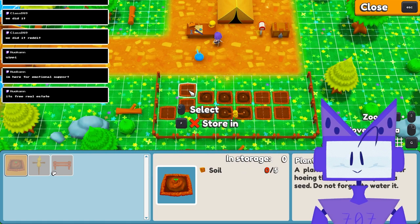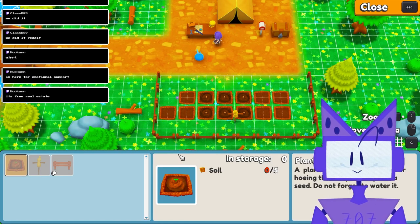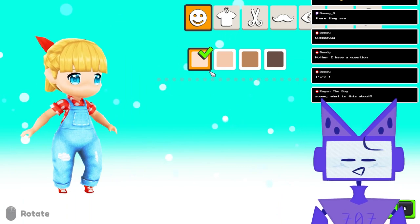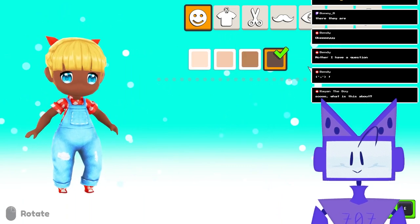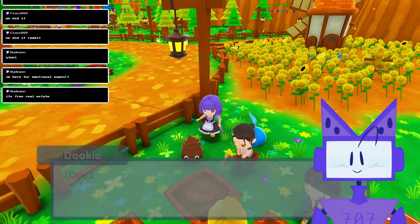However, in the full release it seems we will be getting a special blob. Also, the villagers don't seem to have birthdays either. I wish there were more colour options in the character creator, especially concerning skin colour. Gifting currently isn't in the demo, but is a planned feature for full release.